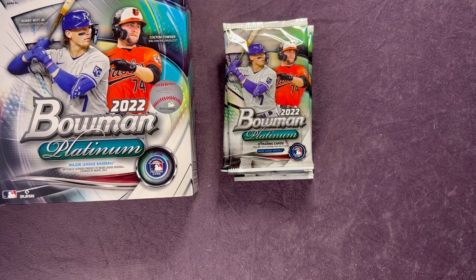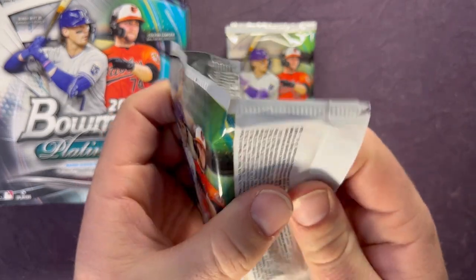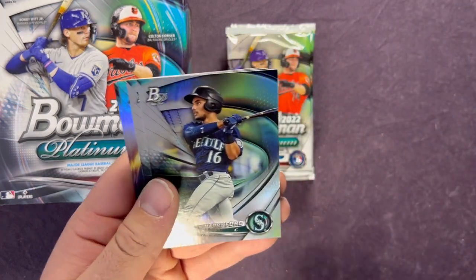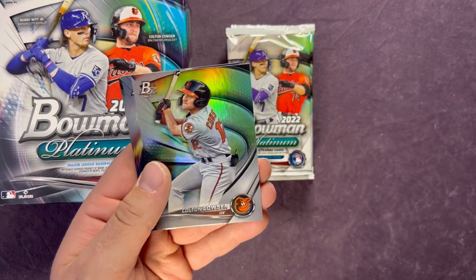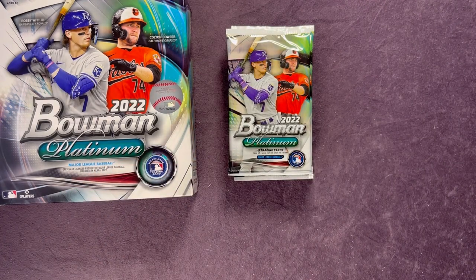Let me know down below what you guys think of these monster boxes — if you've seen other ones online or if you've purchased them yourself, maybe some hits you got. Nice rookie starting off this pack: Jeremy Peña, and then a nice prospect Harry Ford for the Mariners. Colton Cowser, Seth Beer, and a Charlie Blackman. Hitting Jeremy Peña — not a bad one at all.